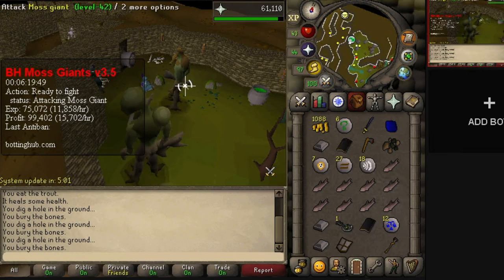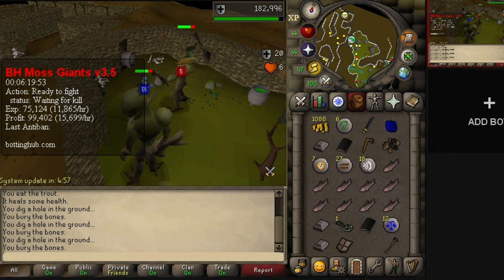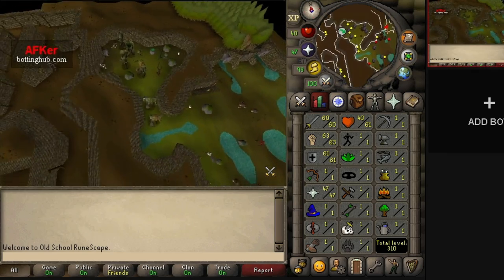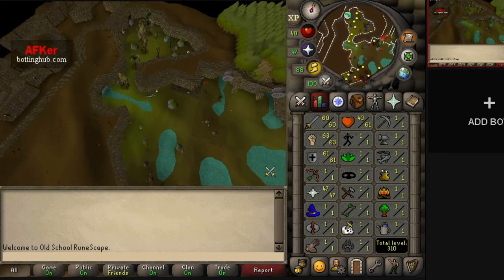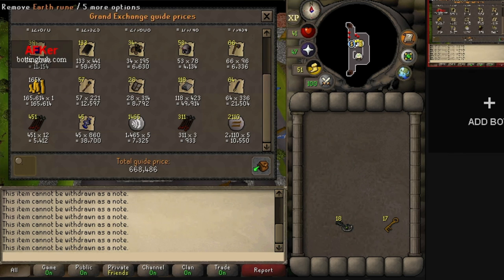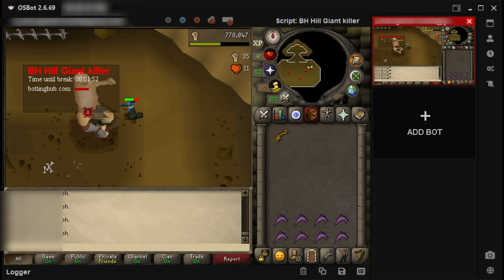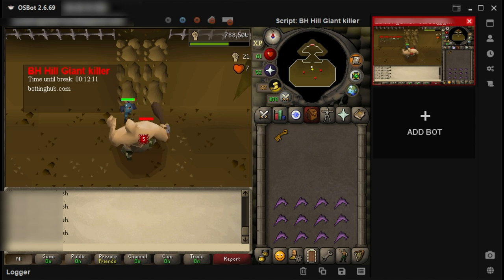I started a new batch of moss giants to hit around 60 attack, strength, defense, and fortified prayer. One account reached 60 attack, 63 strength, and 61 defense. Here is the loot from training at hill giants and moss giants. I did not fight Obor nor Bryophyta because I want these accounts to go straight into members as soon as possible using prime membership.